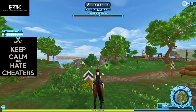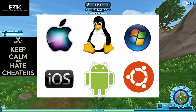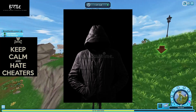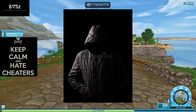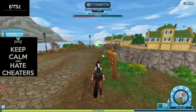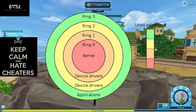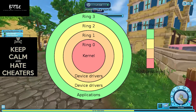A rootkit is a tool that can embed itself into the kernel, or core, of an operating system like Windows or Linux. The idea of a rootkit is to remain undetected — it hides itself from other processors or scanners and can disguise itself as a driver or other software to prevent discovery. The kernel of your operating system is in essence the center of your PC and the core of your protection ring. There are four parts to this protection ring — three rings and then the core center where the kernel is situated. Each ring offers a different level of privilege and security.